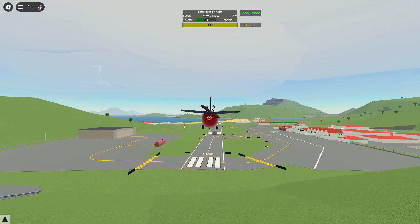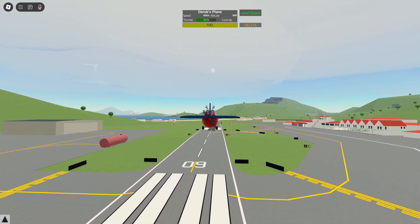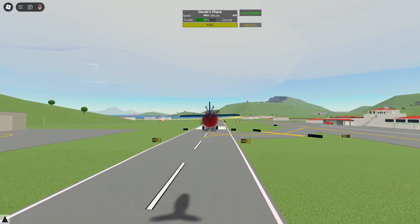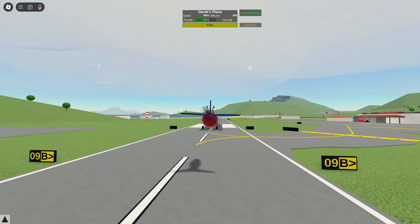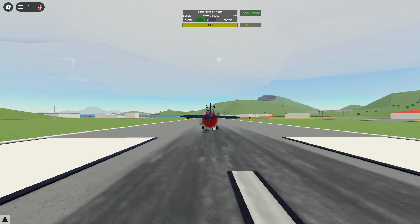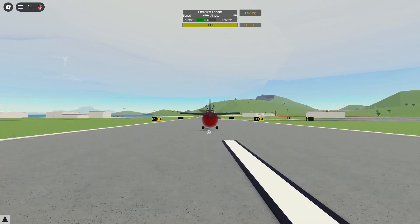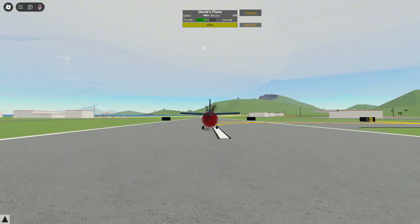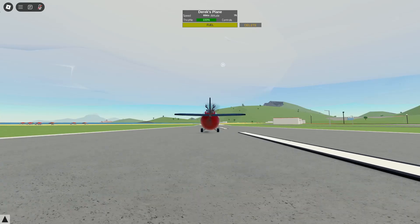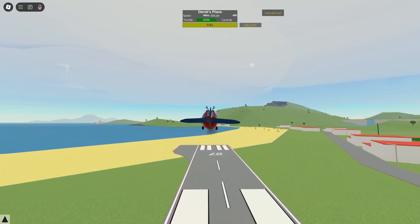Coming around to try to land this thing — keeping it low and slow so we can get down without crashing and without overshooting. We're going quite slow, slower than I expected, but we are down. Would you consider that butter? Kind of, yeah. Let's see if we can take this thing back off — yes we can! This plane defies the laws of physics.